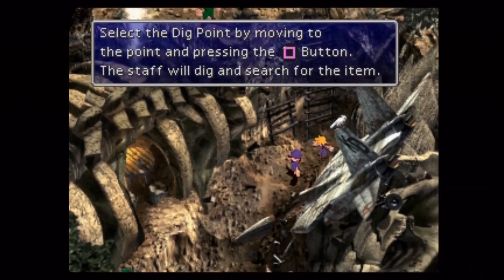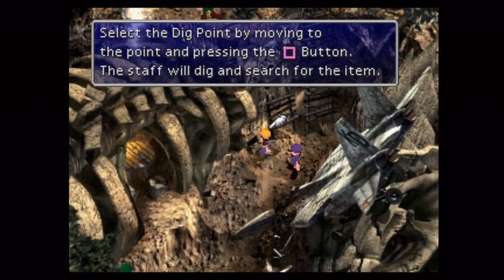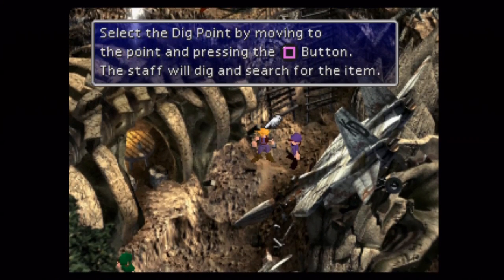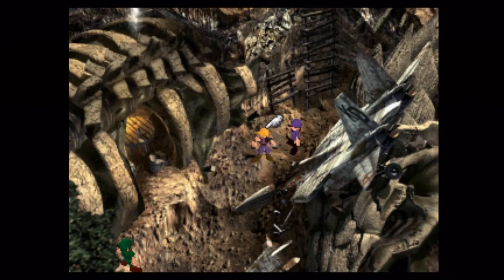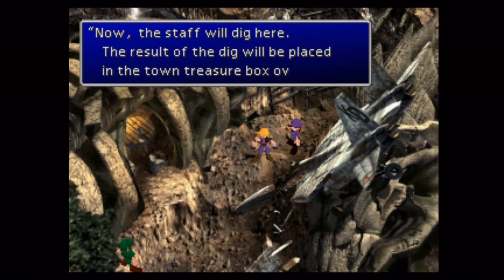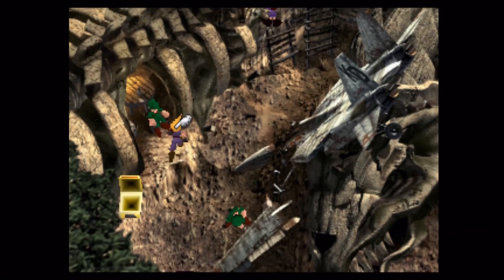My goal here was to do a bit of morphing. I wanted to use Cloud, Tifa, and Cid because they all have access to weapons with zero materia raising capability but good physical stats. The reason for that is because Morph — every time you use that command — only does about 10% of your actual damage.